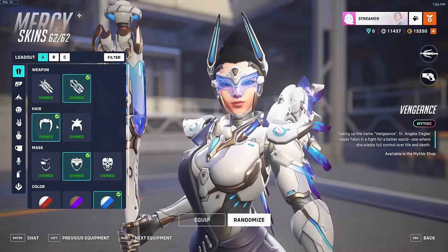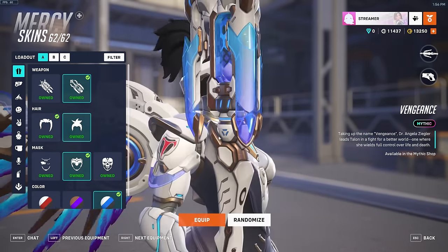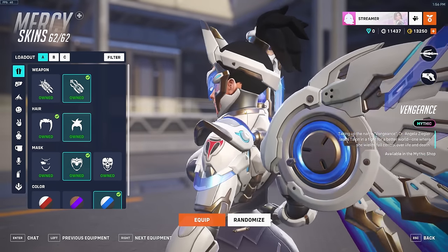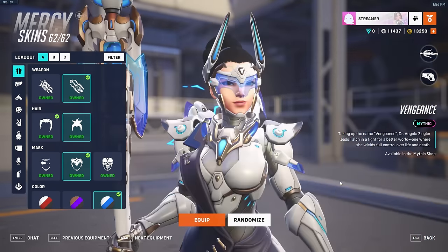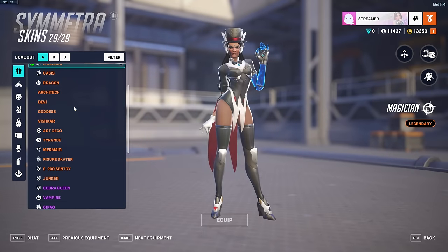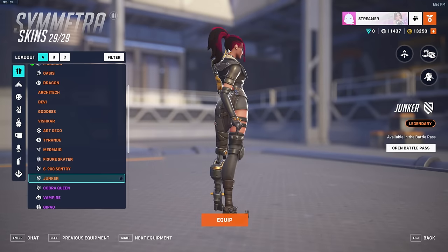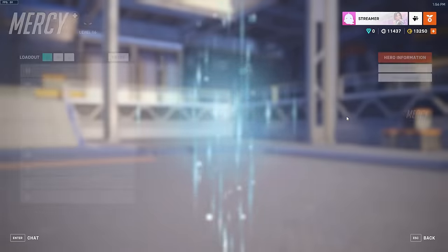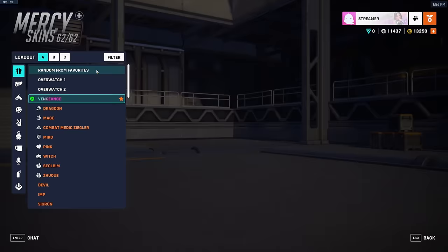And then when it comes to the hairstyles — something is off about the ponytail, maybe because of how high it's sitting. If Mercy got Symmetra's hairstyle from her new Battle Pass skin, the Junker skin, that would have been sick. Like, imagine that hair on Mercy — it would look so good. But anyways, I do like the slicked back bob, I think it does look cool.